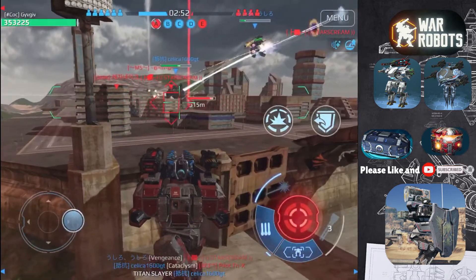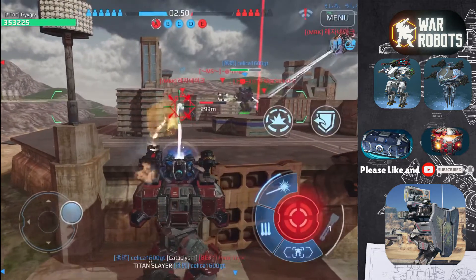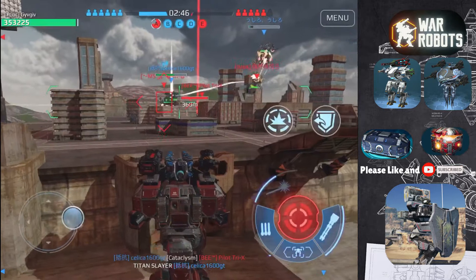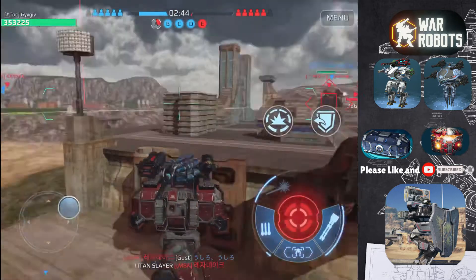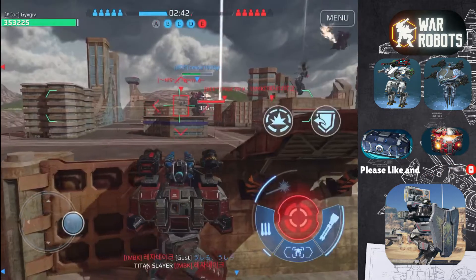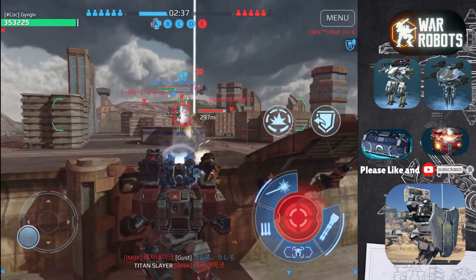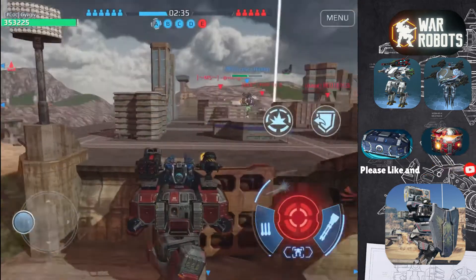I deal a bit of damage to that robot, but then it gets blasted by a different Arthur and I can't shoot it anymore. A gnome just spawned on the other team — it's behind cover so I won't get much of a chance to shoot at it, but the gnome just flew up so I can shoot it that instant.